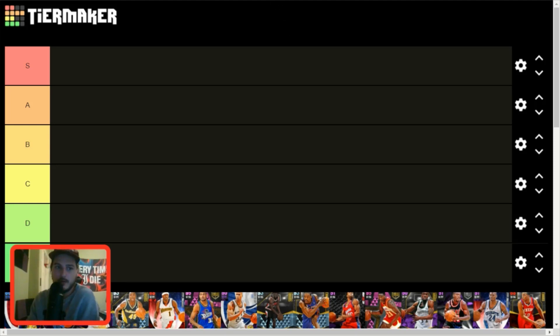The ranking system: S tier — god level cards. A tier — extremely good cards. B tier — more than usable guys that are pretty good under any circumstance. C tier — specialist cards that are good at one or two things, not great otherwise. D tier — good under the right circumstances but for most of the player base you could find better options. F tier — I recommend not using them at all at this stage.